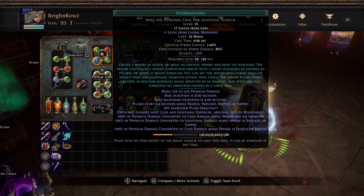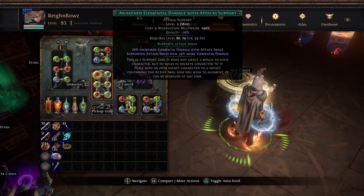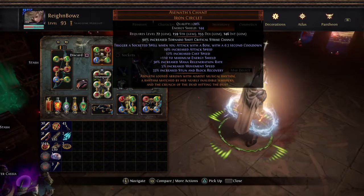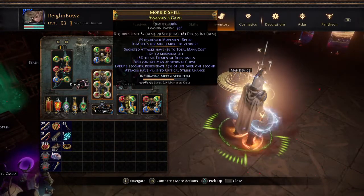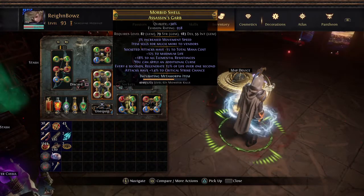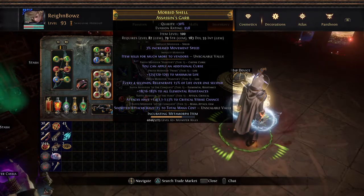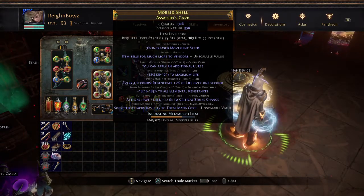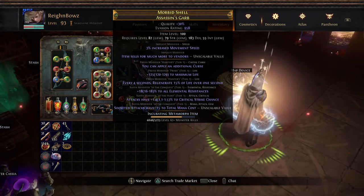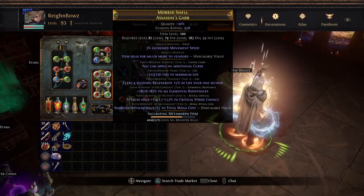Hydrosphere is really good for ice shot single target. However, I'm using Doomfletch and Doomfletch is not a good bow for ice shot. That being said, you can ignore most of the mods on this bow — hardly any of them do anything for me aside from the one all res mod and the life. The minus 15 is kind of okay, but I have so much mana leech that it doesn't matter.